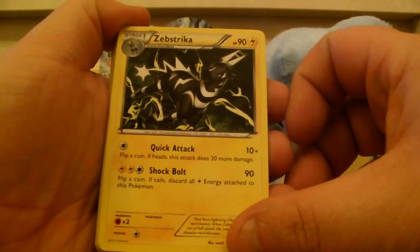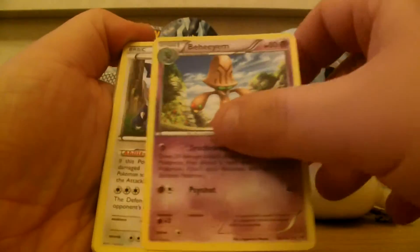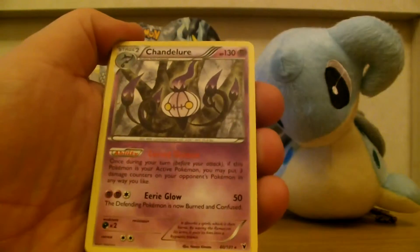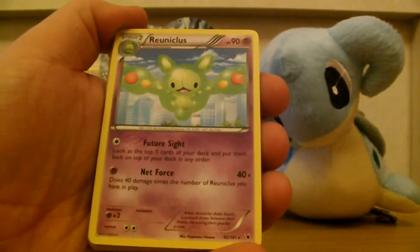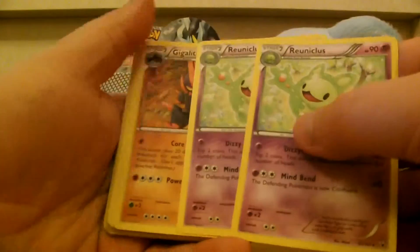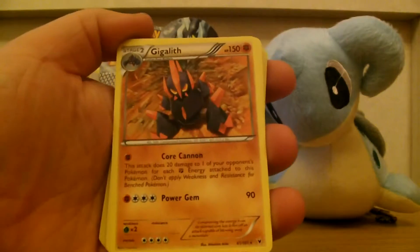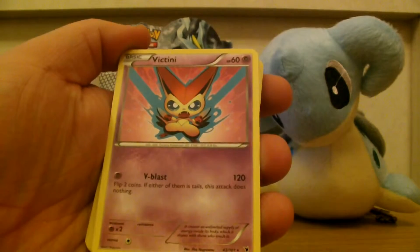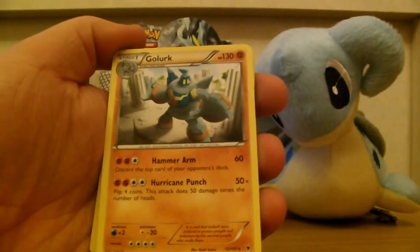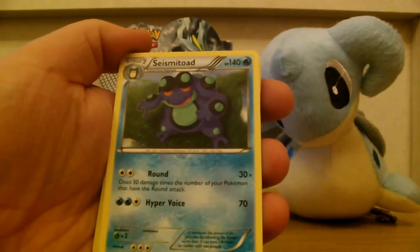We have Zebstriker — two of those. Behem, Drudigan — a couple of them. Chandelure, Reuniquas — two different types, which is quite cool. Gigalith, Victini, Vanillux, Golurk, Exelgor, Seismitoad.